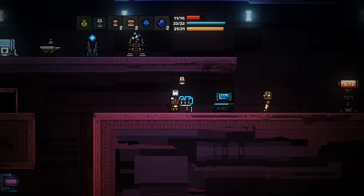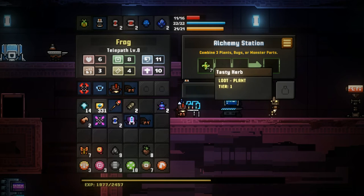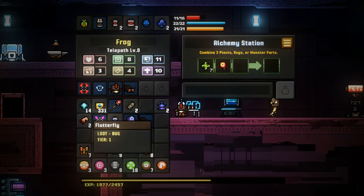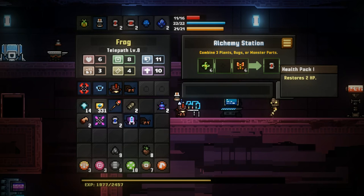In order to do that you need to go to the alchemy station. You get a tasty herb, place that in the first slot, you need to get a creature eyeball in the second slot and a flutterfly in the third slot. Then all you need to do is click on this repeatedly and you get a health pack.